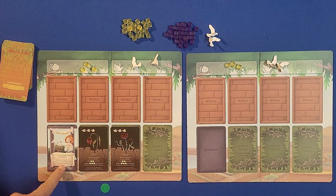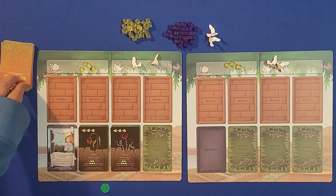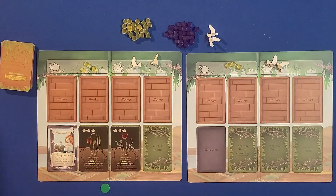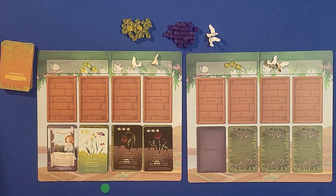There are four actions you can do in this game. You can pray, which means you draw two cards on your turn — if you draw a thorn you discard it. You can plant, which means you take a plant card from your hand and plant it in the garden, moving the existing cards over to make room.